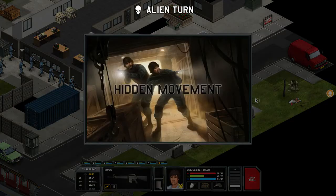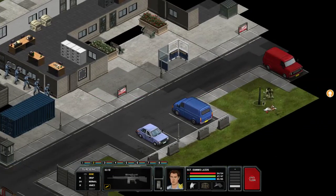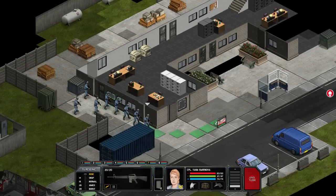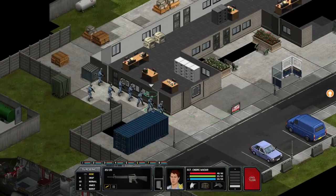Whoa — what is that? Is that a muton? Oh boy, I'm not liking this at all. Okay, assault rifle — do I just bomb rush him? I could take cover in the building and shoot from there. I do have two assault rifle guys and a sniper, so I think I should take the chance.